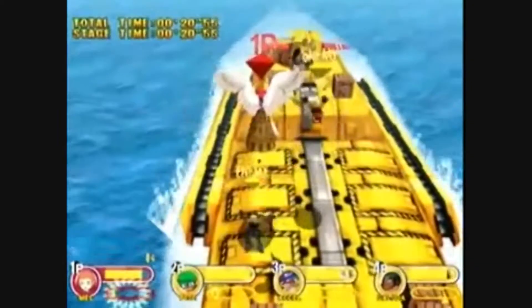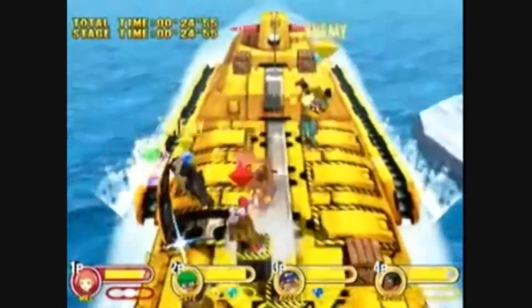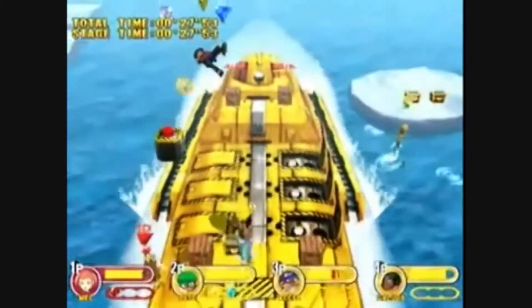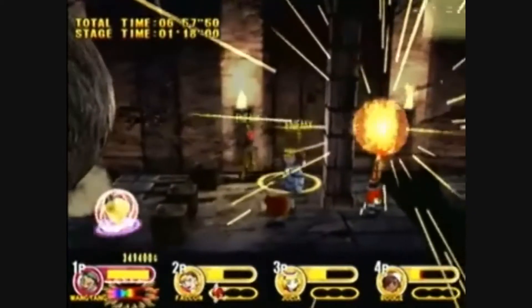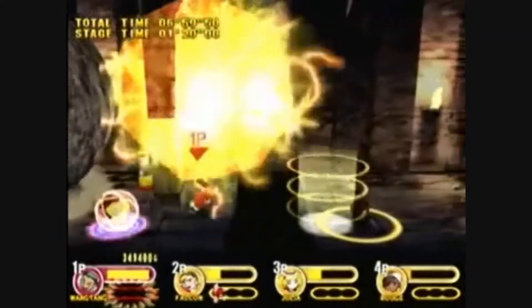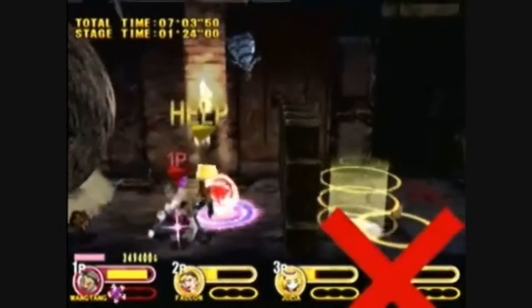Each stage has treasure chests that will have an item in it. The game has over 120 items to use. Some of them are weapons like bazooka, machine gun, and beam sword, but there are also other things like health items and equipment that can help you move faster.